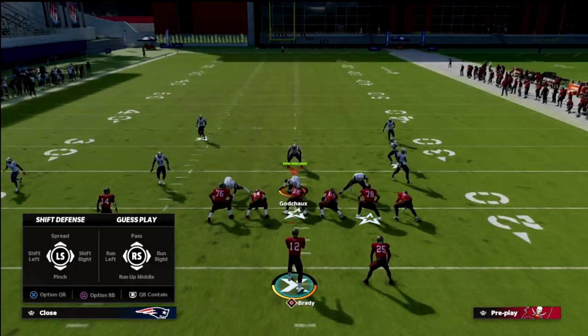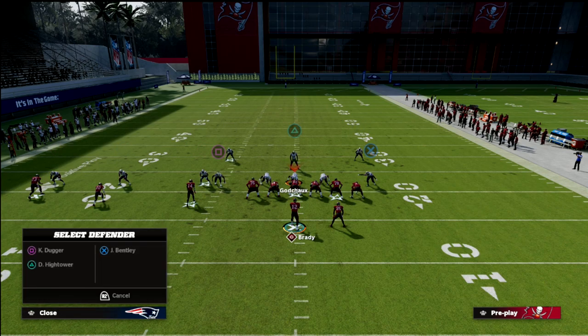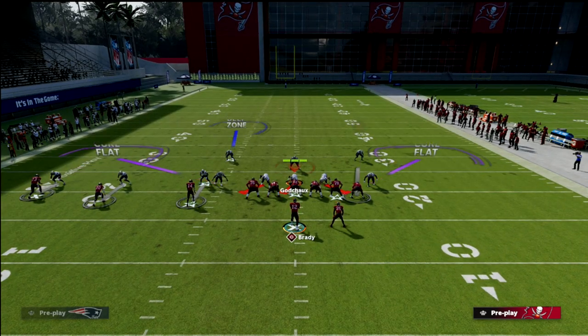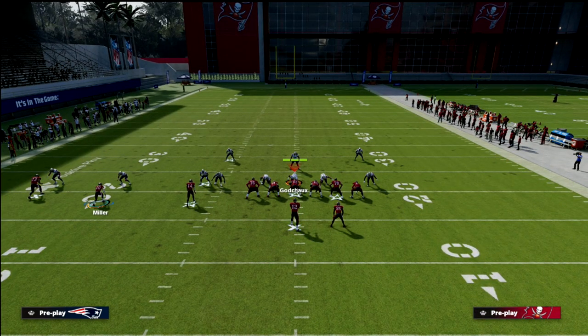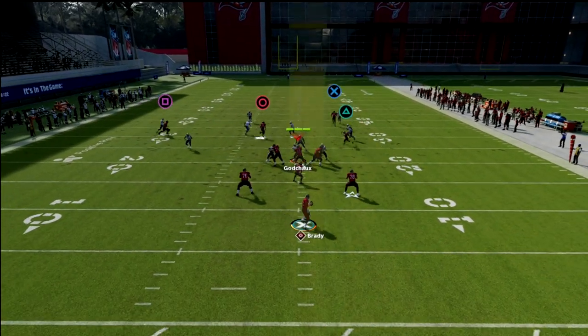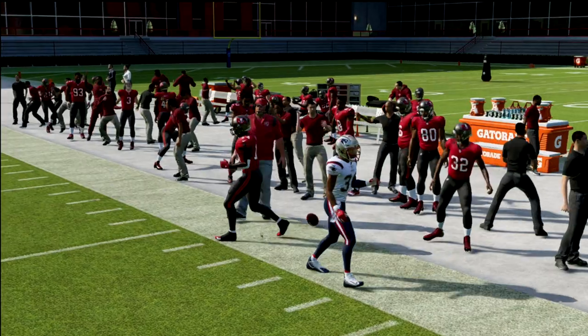Another way that I really like is to create a true Y cross concept with a backside shallow. We're anticipating that this is the defense they're going to be playing. What we're going to do is stress them to have to user the crosser. So we take this backside player and put him on a dig route, then motion Scotty Miller to the right on a drag route. We've got Gronk on the fade and you snap it right about there. You're going to get true basic man to man, which we know this route can beat in this defense. As you can see, we're able to kill this coverage.